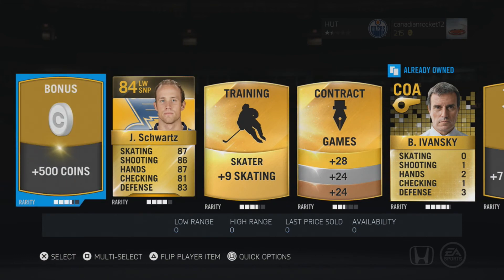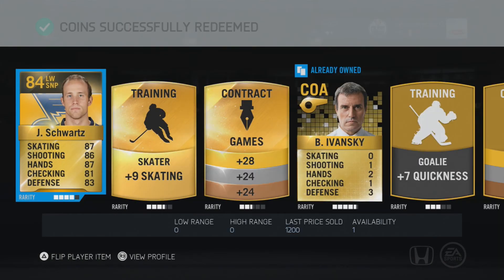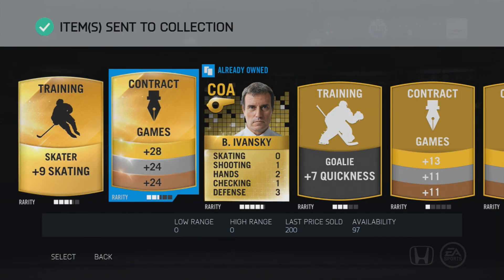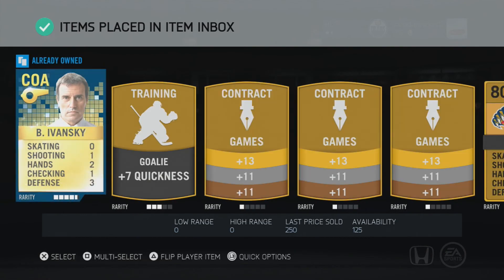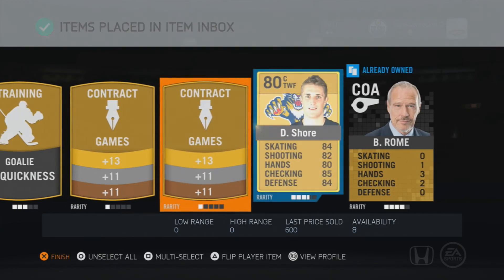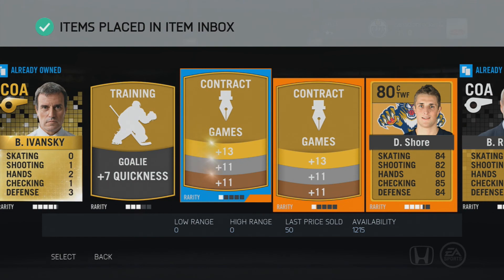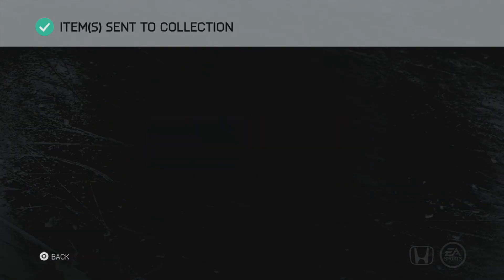We got 500 coins — that's cool. I'm going to send most of these to my collection and sell the ones I don't really want anymore. I want the contracts — why am I doing this individually? There we go, got the quick select. Send those to my collection and quicksell the rest. I think this is a very profitable first day.